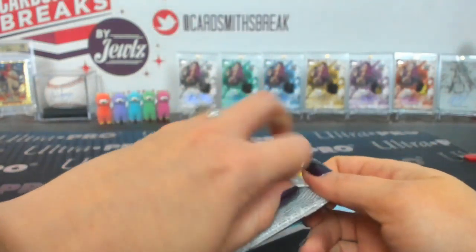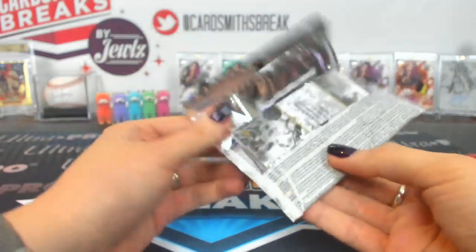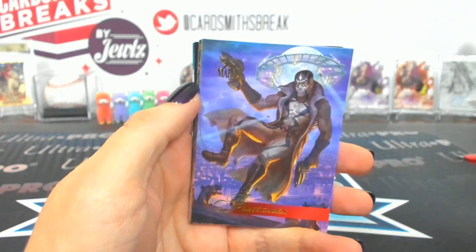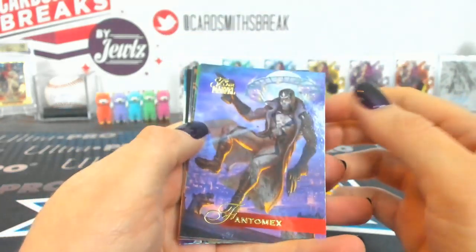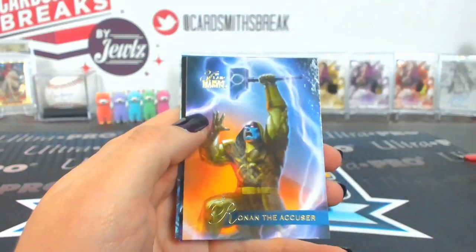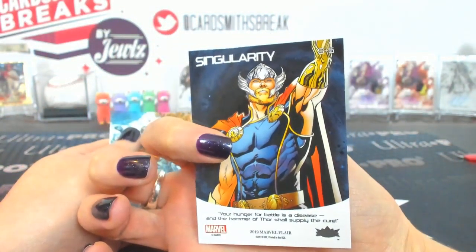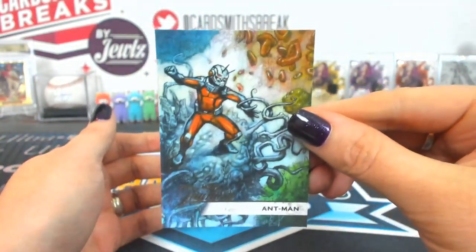Thirty-four is Trash Panda. Phantom X, Venom, Challenger, Ronan the Accuser, Thor. Singularity number five. And Ant-Man Flarium 107.